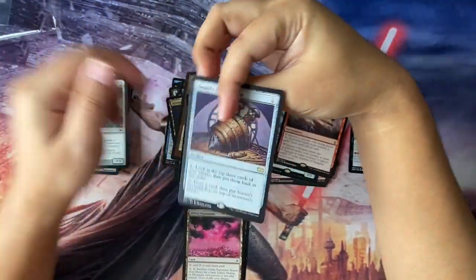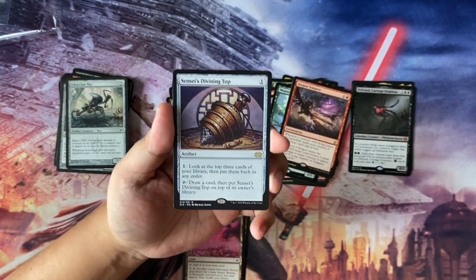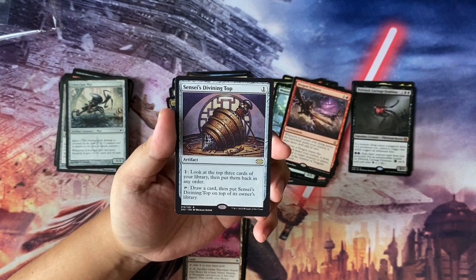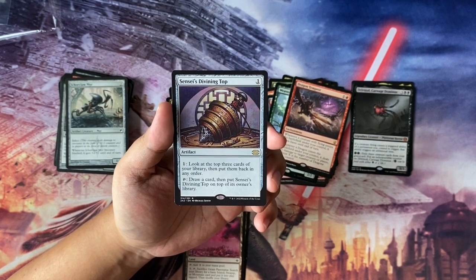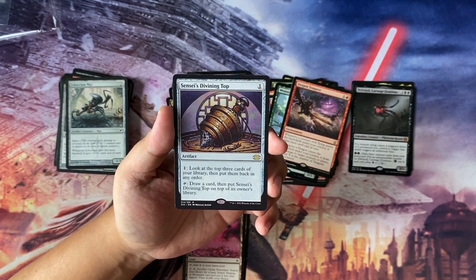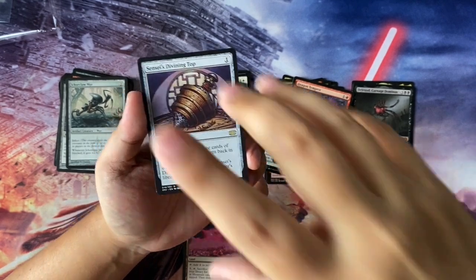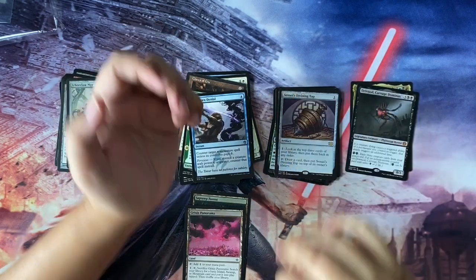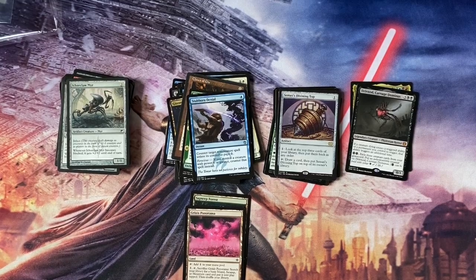And the last card is the classic SDT — Sensei's Divining Top from Double Masters 2022. This card needs no introduction: pay one, look at the top three cards of your library, then put them back in any order; and tap, draw a card, then put Sensei's Divining Top on top of its owner's library. Definitely a great card for any deck. So I hope you enjoyed this Singles Bojangles episode — I'll catch you in the next one. Take care, bye-bye.